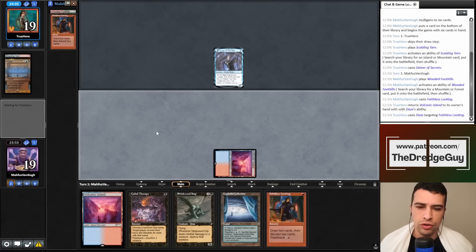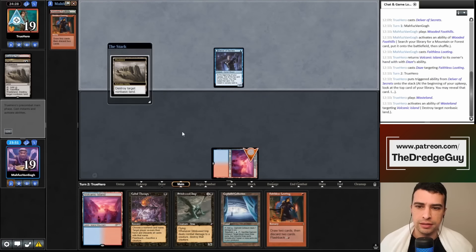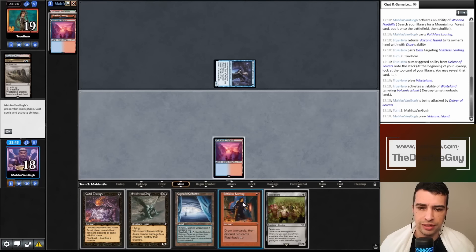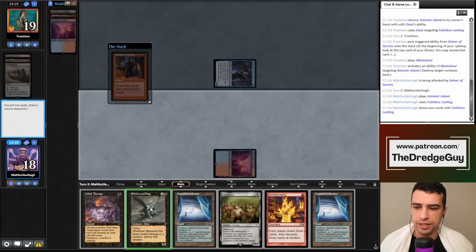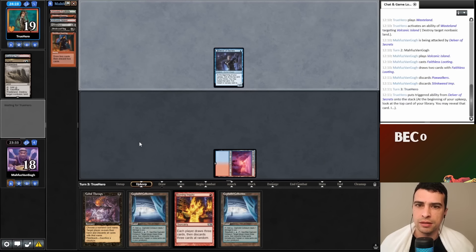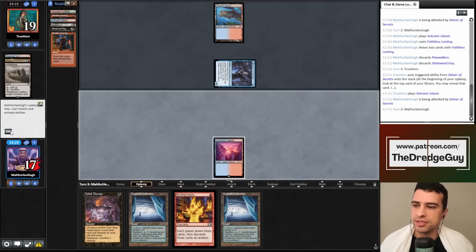My opponent has Daze. I could go for Badlands and Cabal Therapy, targeting myself. My opponent has Wasteland and will target my Volcanic Island. I cast Faithless Looting — it resolves. Let's discard Stinkweed Imp and Fatestitcher, and now we pass the turn. We have double Cephalid Coliseum and even Burning Inquiry, so I think we're good.